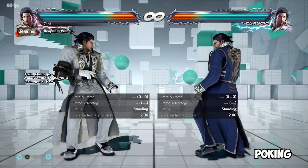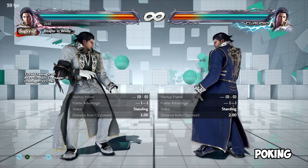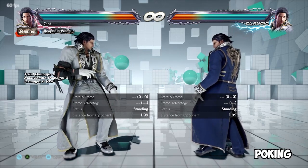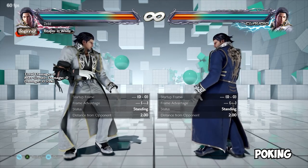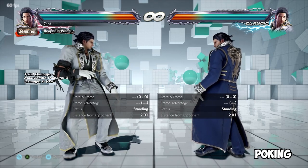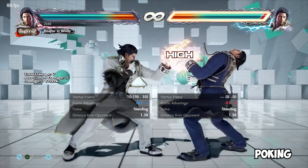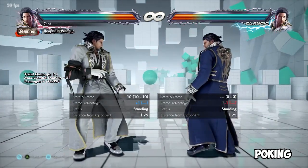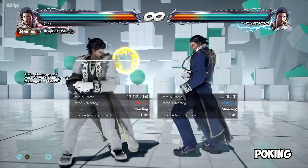Some players use poking more than others, and some characters have better pokes than others. A character with bad pokes oftentimes has a strong mix-up game or a good throw game. In the case of Jack, he has amazing pokes but doesn't really have much in the way of a traditional 50-50 mix-up — that's the trade-off. Generally, poking is fast, quick moves that are pretty weak but entice the opponent to make mistakes that you can capitalize on with either movement or evasive attacks with crushing properties.